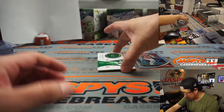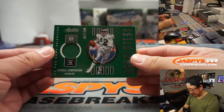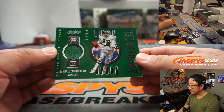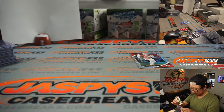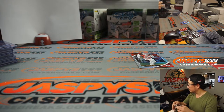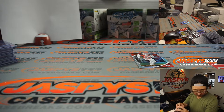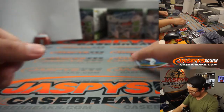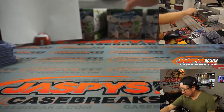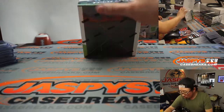Behind Frank Clark is Randall Cunningham — piece of his jersey to 199. All right, a few more boxes to go.